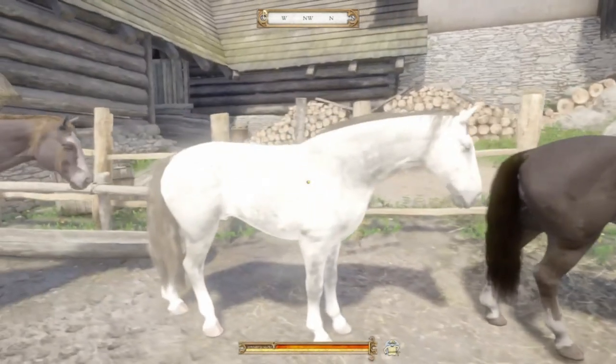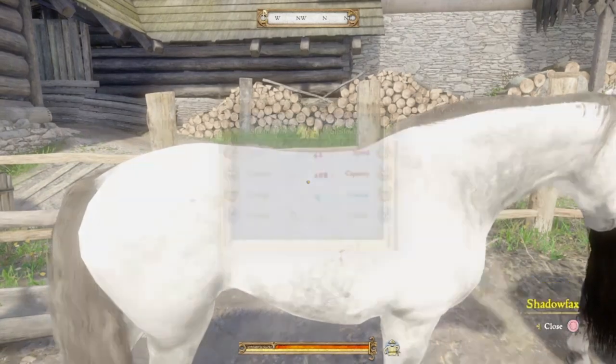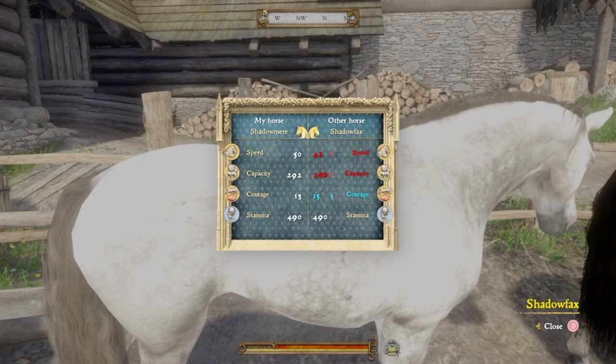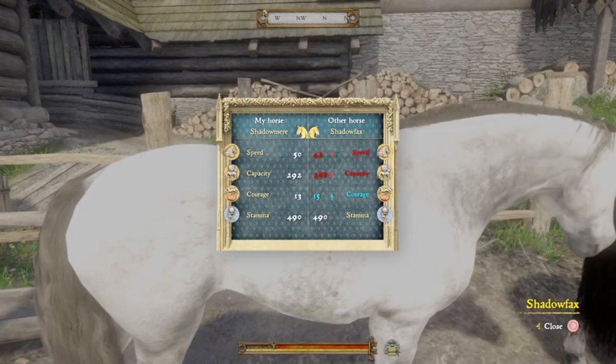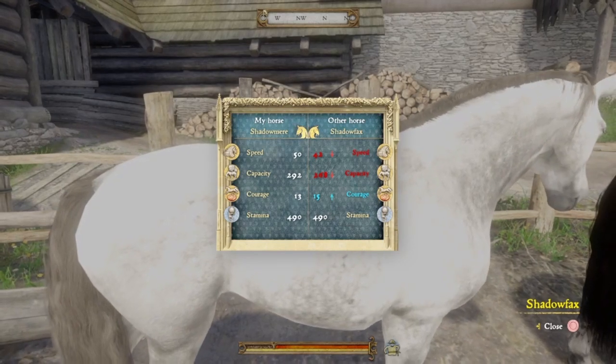If we go to the next best one in my opinion, Shadowfax — which is a blatant Lord of the Rings reference — we can see compared to mine that it has 42 speed, which is lower than mine; 260 capacity, which is lower than mine; 15 courage, which is higher than mine; and 490 stamina, which is the same as mine.